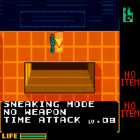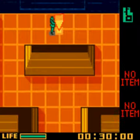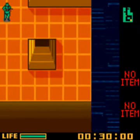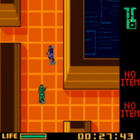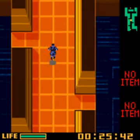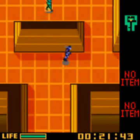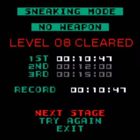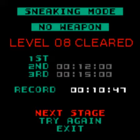Sneaking mode, no weapon, time attack level 8. Time limit 30 seconds. Don't bother knocking on the wall for the first man - you should just be able to sneak past him before he looks to the right. Quickly get past him, then you have to knock on the wall here because this man doesn't turn around for long enough. Just a second and a half faster for that one. Level 8 cleared.